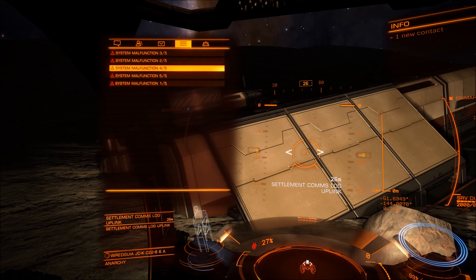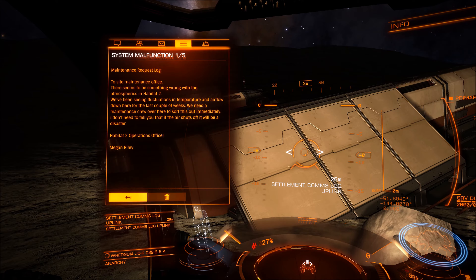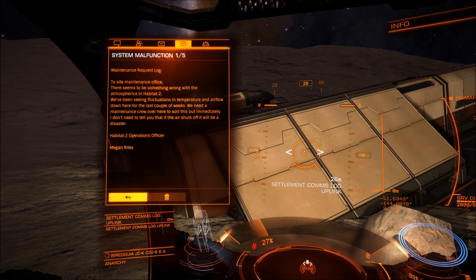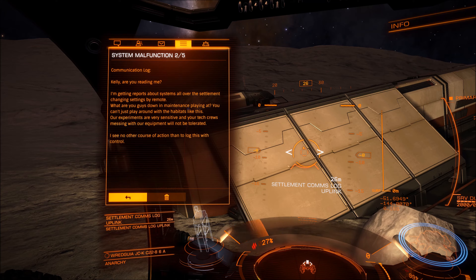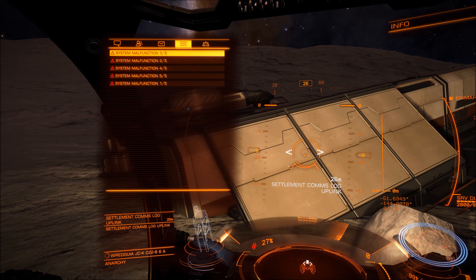The first part says: 'To the maintenance office - there appears to be something wrong with the atmosphere in habitat 2. We've been seeing fluctuations in the temperature and airflow down here for the past couple of weeks. We need a maintenance crew over here to sort this out immediately - if the air vents shut off it will be a disaster.' Another message reads: 'Kelly, are you reading me? I'm getting reports about systems all over the segment changing by remote. You can't just play around with the habitats like this - our experiments are very sensitive and messing with our equipment will not be tolerated. I see no other course of action than to log this with control.'